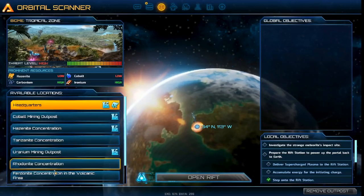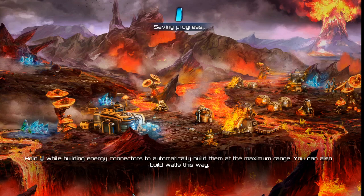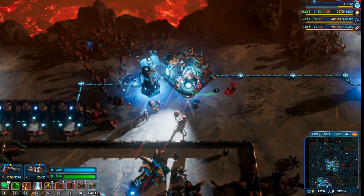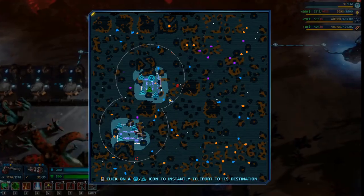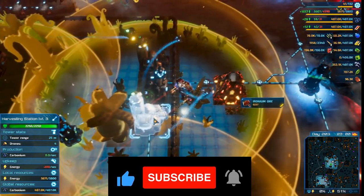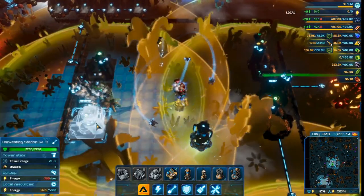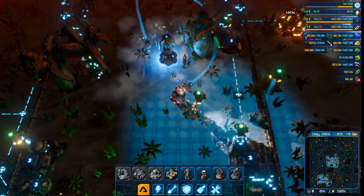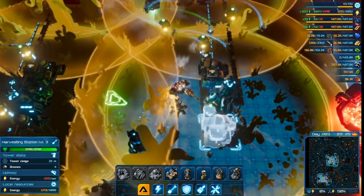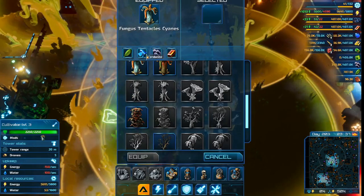Let me show you my titanium farm in the volcanic biome. So here we are in the volcanic biome — I have two separate farm areas, and I set up two harvesters for every cultivator, which is a little bit overkill, but they seem to harvest faster compared to using just one harvester. I could be wrong though, so let me know what you think. As for the crop, I'm using the tentacle fungus, and they give a little bit of ferdinite as a nice bonus as well.